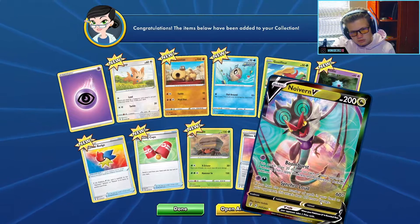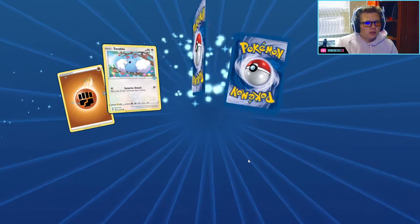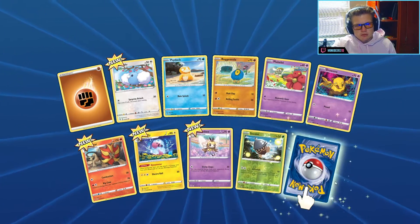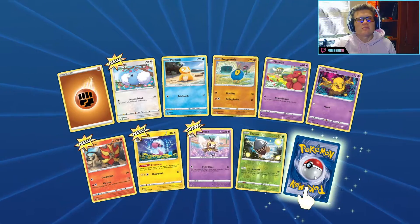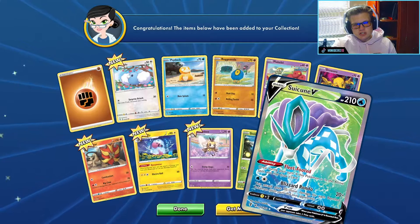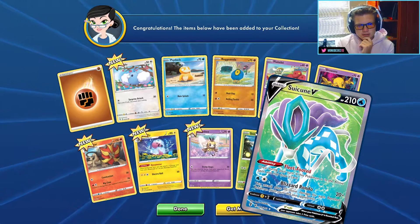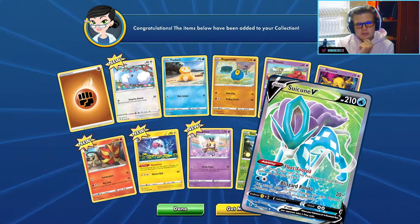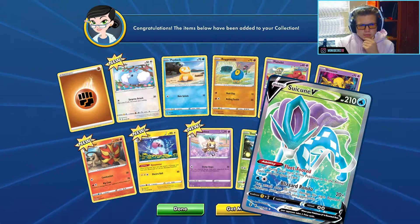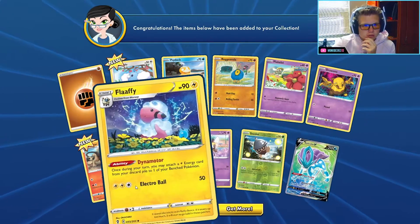Last pack of today — it's gonna be a fire energy card, nope it's gonna be a rock. Can we get anything good here at the end? Reverse holo — can we do anything good in the last pack to finish this episode off? Yes we can — it's a Suicune V! Two V's in a row. That is actually quite good. This attack does 20 more damage for each benched Pokémon — basically just the Entei one but with Suicune. Very very nice card.